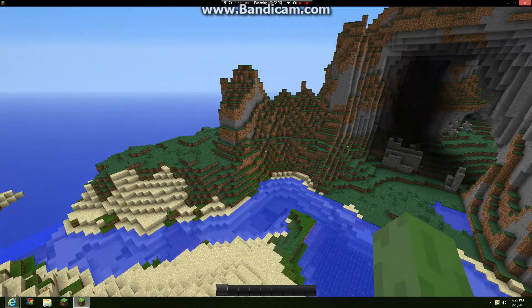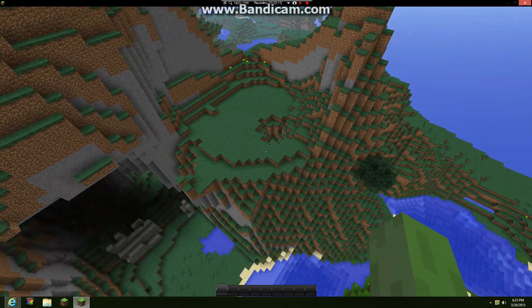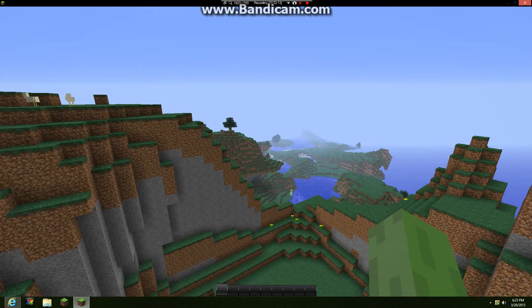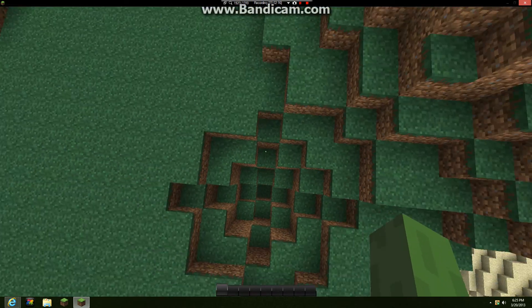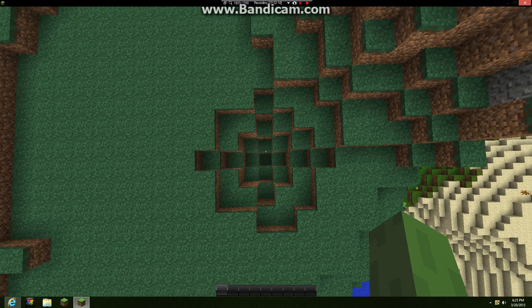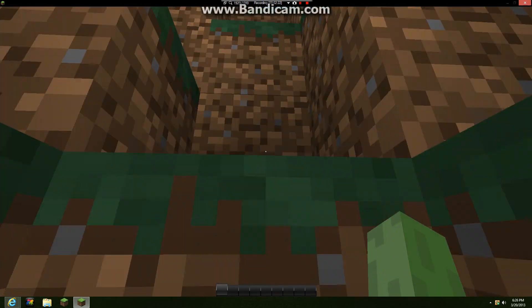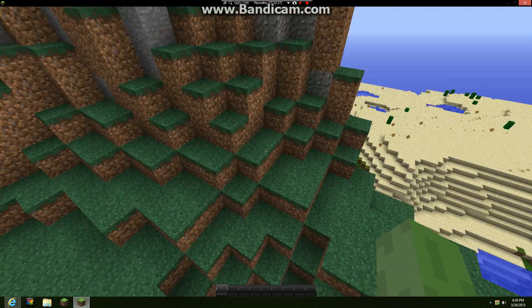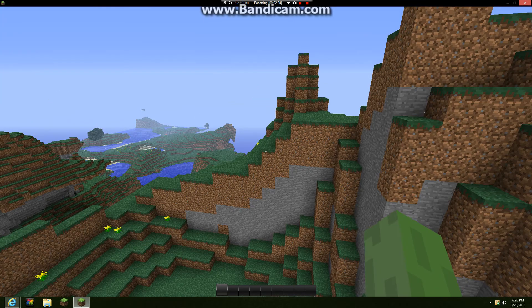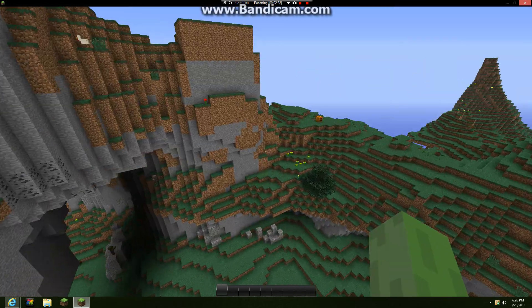Here's another spot — look at this, perfect spot for a house. You just fill in this hole right here. If you look at it, this hole is almost perfect — it's weird, it's meant to be here. You could build a house right on this little platform.